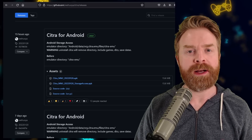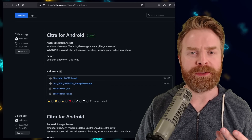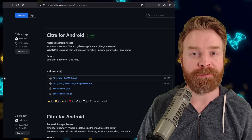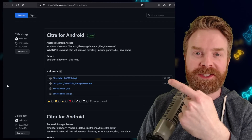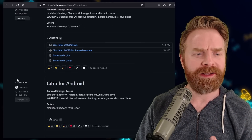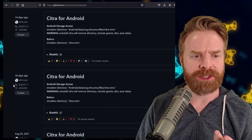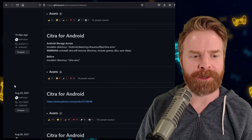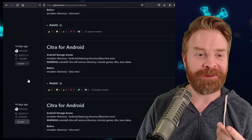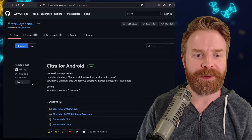Next up, we're moving on to Nintendo 3DS, talking about Citra — specifically Citra MMJ, which is one of the more popular forks of Citra. It has just recently been updated again. It was inactive for a while, and then all of a sudden out of the blue it just started receiving update after update. Between August and this month there was absolutely nothing, and since then we've got a bunch.